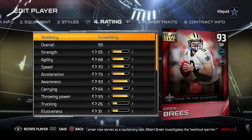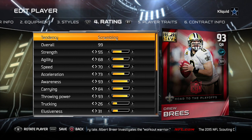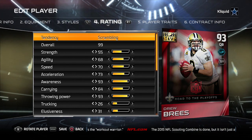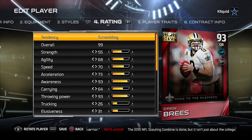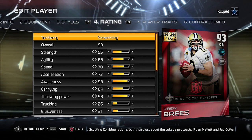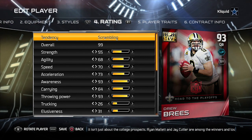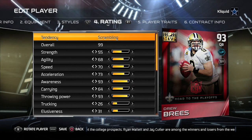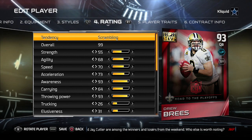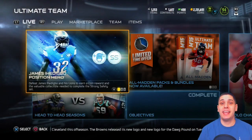Drew Brees goes from a 93 to a 99. So to recap: Rolando McClain went up 2, Kyle Fuller stayed the same, Denard Robinson went up 4, and Drew Brees went up 6. There is obviously a huge discrepancy between the player in Ultimate Team card form and what he would actually show up as if we were playing the standard game of Madden.